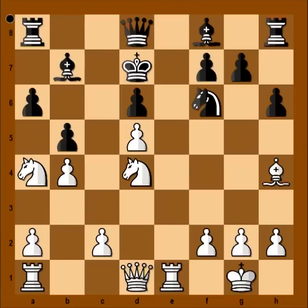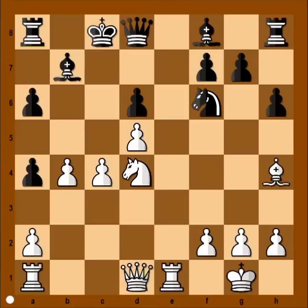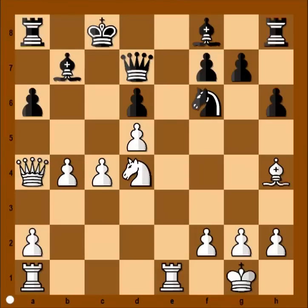Knight takes knight, pawn takes knight, and now c4. What is the purpose of this move? The c-pawn is defending the pawn on d5 and white is preparing to capture the pawn on a4 with the queen. King to c8, moving the black king to a safer spot. Queen takes pawn on a4, then queen to d7 — black would be happy to exchange queens — but queen to b3.